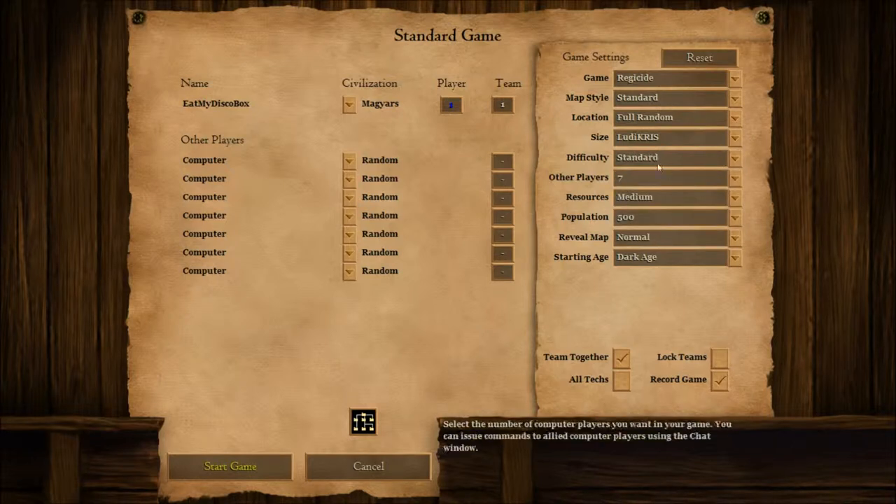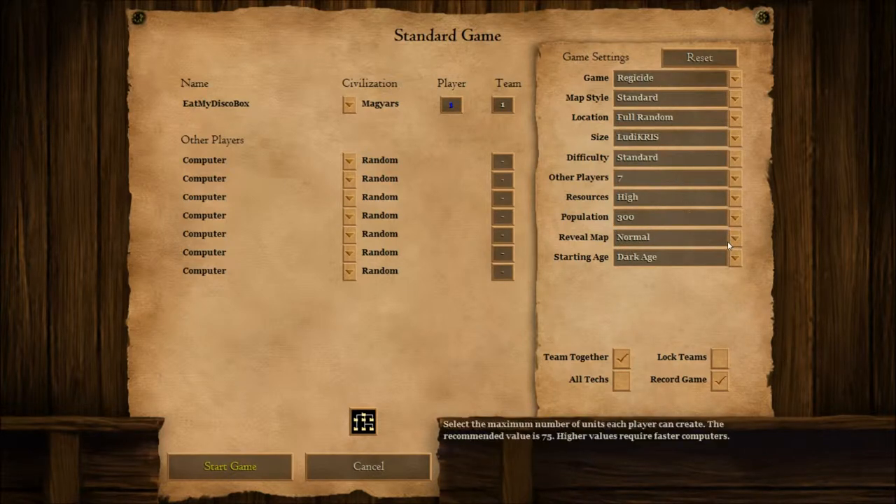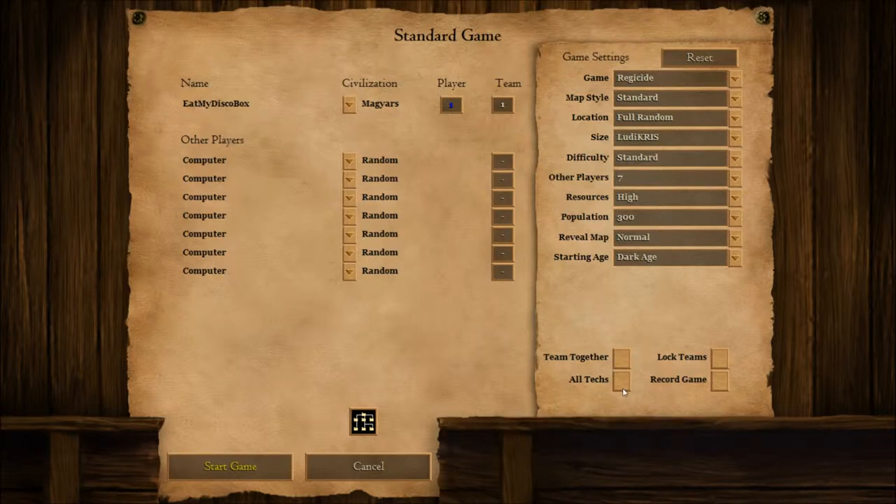Actually, let's do standard difficulty just starting out — stick with standard to be safe. Seven other players, and each player should start with high resources to get the game started quicker. Population limit 300 — that's plenty. Reveal map normal, starting age Dark Age. That looks good, let's start the game.